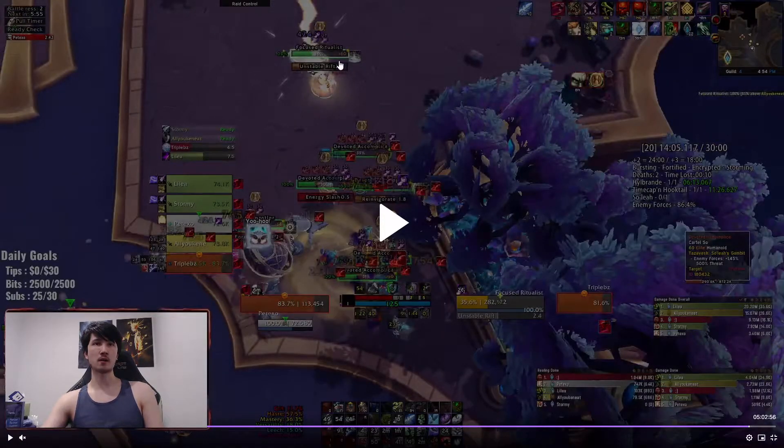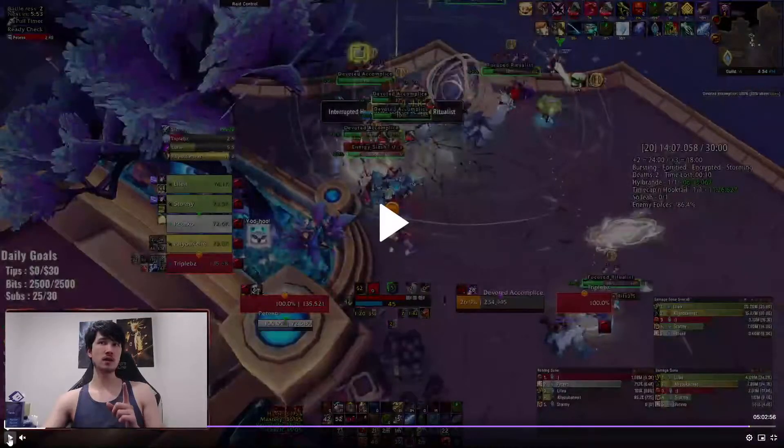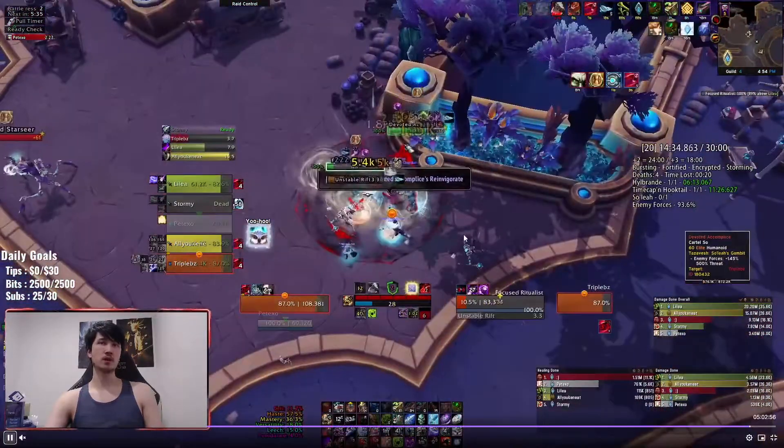There's an Unstable Rift at the top — going off in two and a half seconds. I don't have a kick, grip, Asphyxiate, or Mass Grip available, so it's out of my hands. Our Rogue uses their kick on something else, we have one kick available, and bam — everybody dies except for one of our Hunters who uses a Turtle because they knew it was going to go off. Our Rogue just barely survived and I'm a tank so I won't die to it. That was unfortunate but the key goes on — everything else gets interrupted and we keep killing.